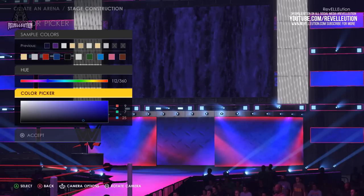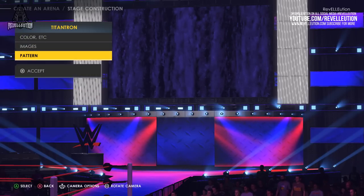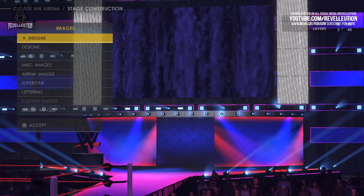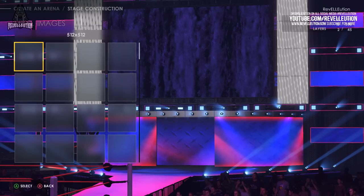This time around, seeing as we're entering a new game, I decided to make a WWE 2K22 arena using the purple, blue, white, and red hues as my colour palette, as well as the official WWE 2K22 logo.